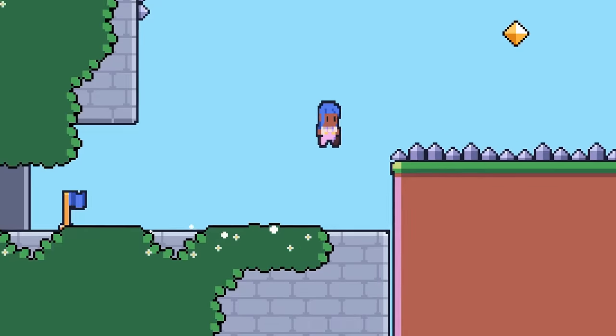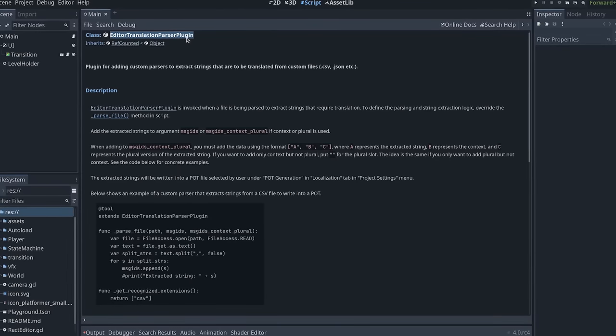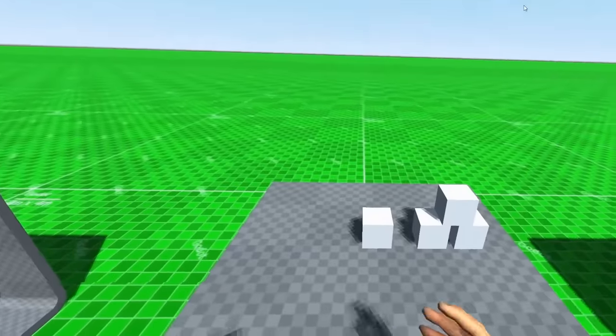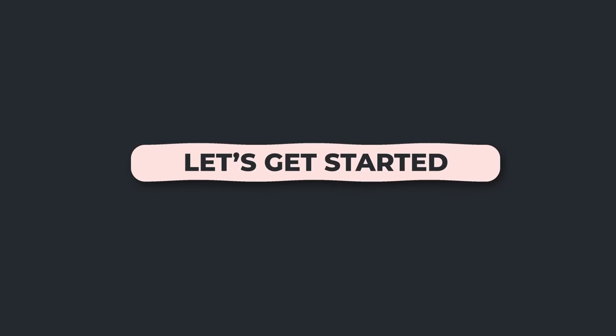Let's jump in for a complete breakdown of everything that's new in Godot 4. We'll look at 3D, 2D, visual effects, scripting, physics, UI, text, internationalization, the improved editor, AI navigation, extended reality, networking, audio, animation, and supported platforms. As you can see, there's a ton to cover, so let's get started.